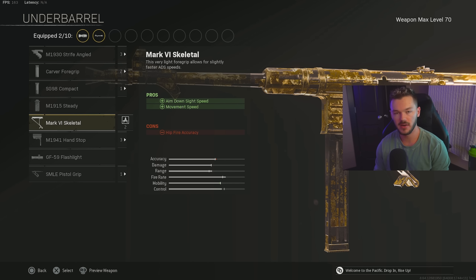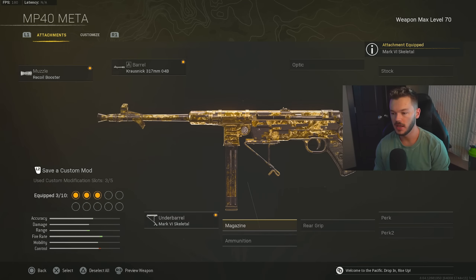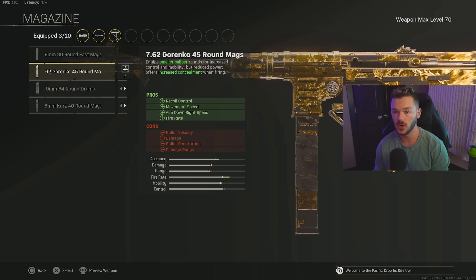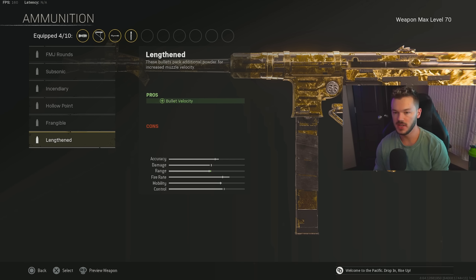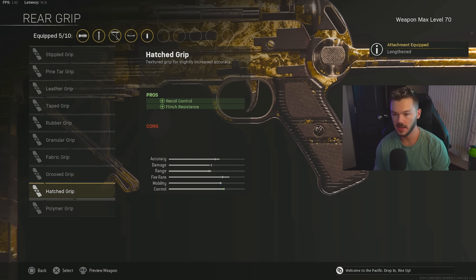For the underbarrel, we're going with the Mark VI Skeletal. For the magazine, we're using the 7.62 Gorenko 45 Round Mag — we've run this on the MP40 for a long time and it actually got buffed recently, so there's even more reason to run it now. For ammunition, we're going with Lengthened — you could use Subsonic if you prefer, but I like people seeing where I'm at.